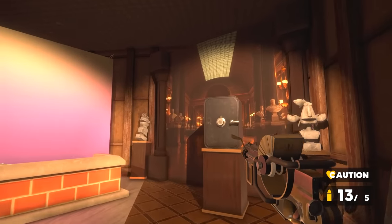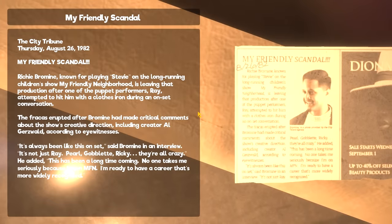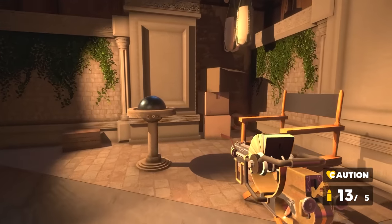Yeah, if we go up here and up here we'll get to a door we can also unlock. Yes, here we go guys — this is the door. So this was previously locked. Now we can go through it and hopefully get some treats. Here's the safe! In this very strange room we've also got a newspaper article, so we'll read this first. My Friendly Scandal — City Tribune, Thursday August 26th 1982. Richard Bromine, known for playing Stevie on My Friendly Neighborhood, is leaving the production after puppet performer Ray attempted to hit him with a clothes iron during an onstage conversation. The fracas erupted after Bromine made critical comments about the show's creative direction. 'It's always been like this on set,' said Bromine. 'It's not just Ray — Pearl, Goblet, Ricky, they're all crazy. No one takes me seriously because I'm on My Friendly Neighborhood. I'm ready to have a career that's more widely recognised.' Fair enough — he was attacked by a puppet, can't blame him too much.